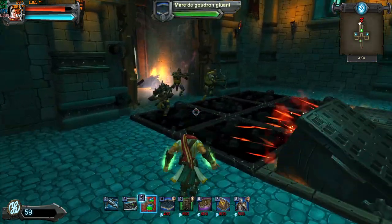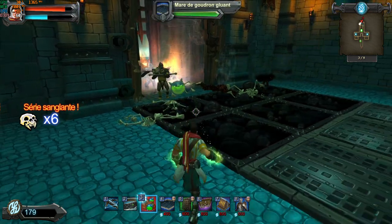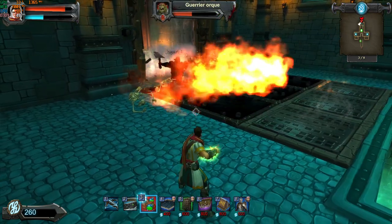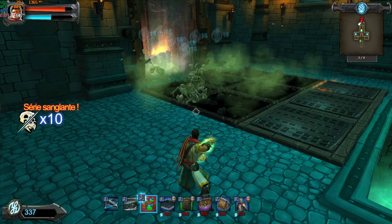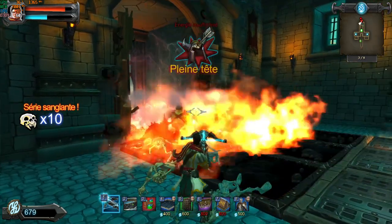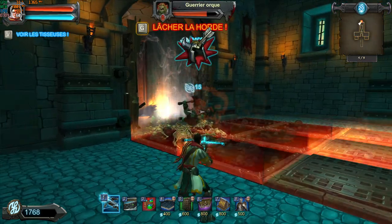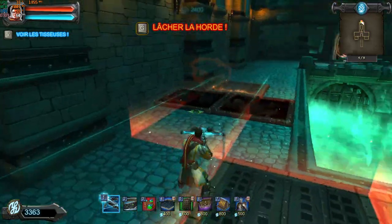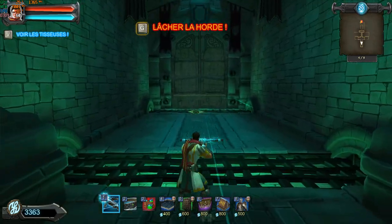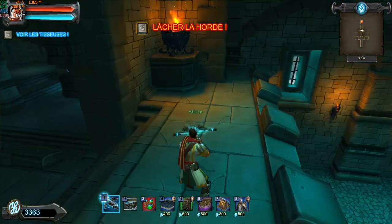We're going to open a satchel and wait for more orcs. Alright. So now we're going to be facing a new issue here — after the break, this door has just activated. That means we have to be facing this door, and at the same time we need to continue to protect this area, just in case orcs keep coming through here.